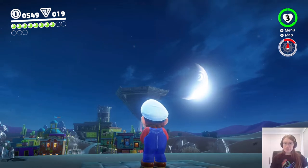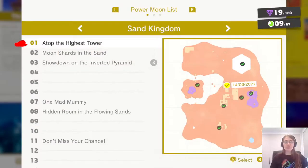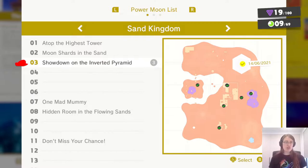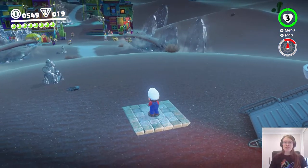Last time we did the big showdown on top of the pyramid — if I bring up the list of moons, this one, Showdown on the Inverted Pyramid, we did that. Next up I want to go and see how they handled the Nuclotec boss fight in the hole in the desert. So we're going to head over there and find out how it differs.